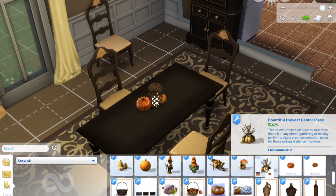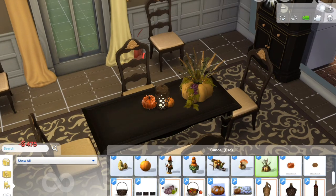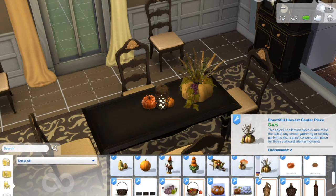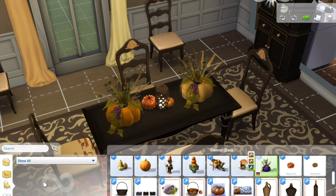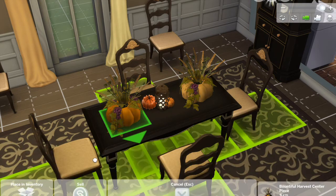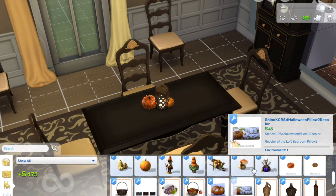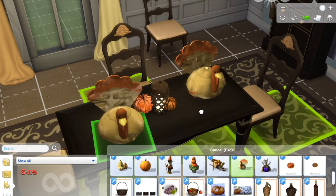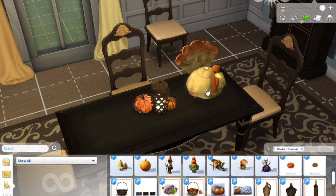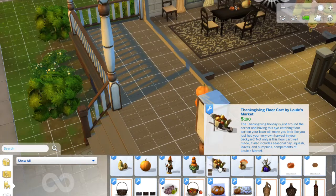If you don't want to make your own centerpiece you can use this pre-made one — it looks like wheat, grapes, and all sorts of stuff. It comes in different colors: orange, yellow, and purple, though purple might feel too Halloween. I'd probably use the orange. But then it gets even better — you've got a turkey you can stick right on your table! Oh my gosh, that turkey is adorable. I feel like we might need a bigger table though.